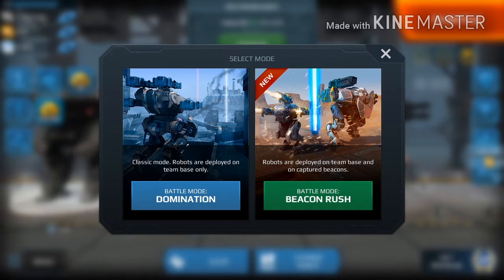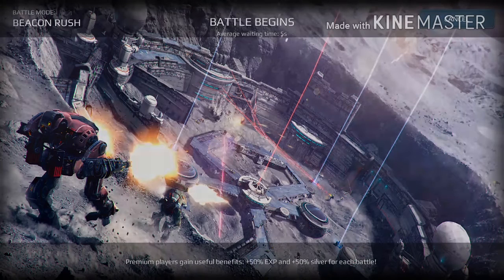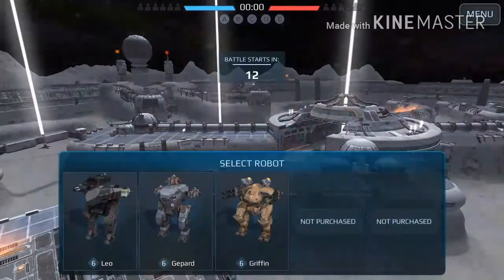There are two modes: domination and beacon rush mode. I prefer domination, but for this gameplay I'm going to be doing beacon rush. Beacon rush is a little different from domination because, unlike domination, you can actually spawn at the beacon. So just in case your enemy tries to take your beacon, you can spawn immediately at that beacon to prevent them from taking it.